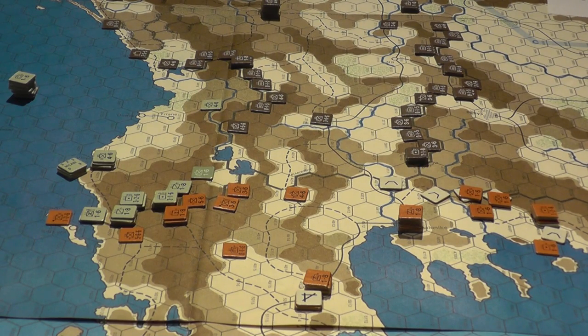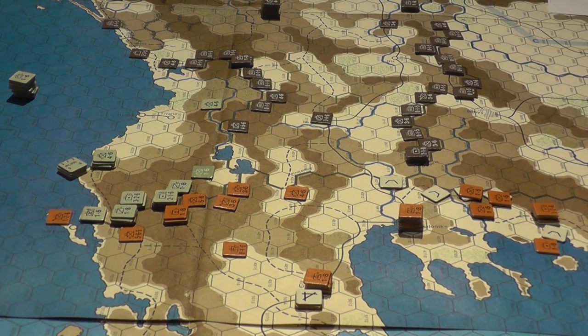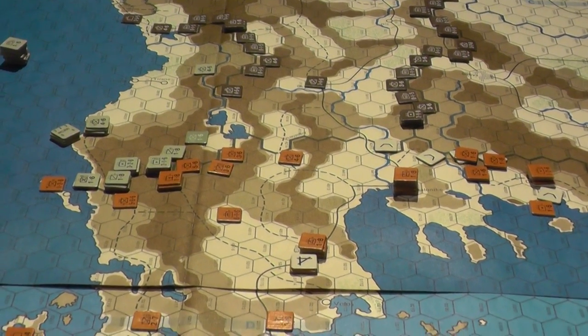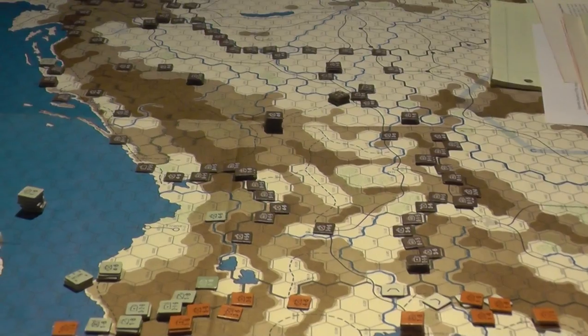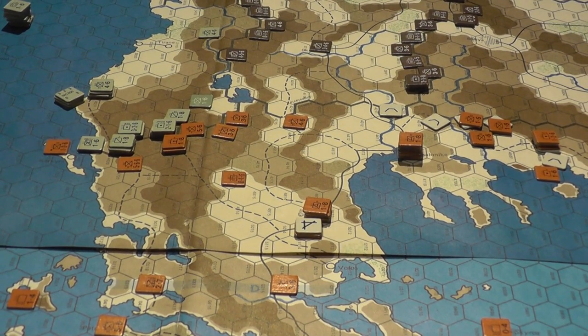That also factors in Commonwealth forces entering to support the Greeks as part of their treaty obligations. It's a somewhat complicated political situation, and a lot of the rules break down to a die roll with DRMs to work out who's entering, who's not, whether the Greek government disappears into exile, whether the British evacuate, and who's going to invade Crete. Crete may be the deciding factor — if you are in control of Crete, it bumps your victory level up by one level.